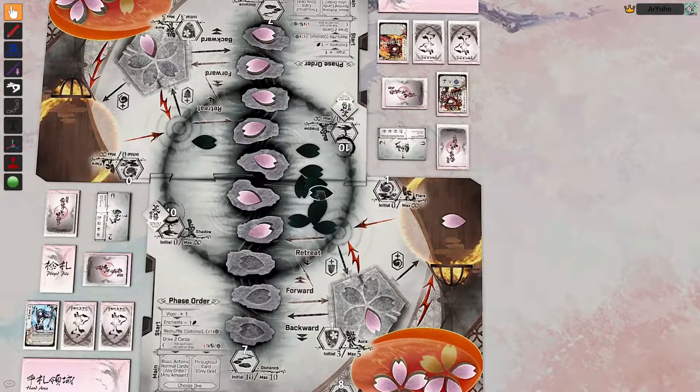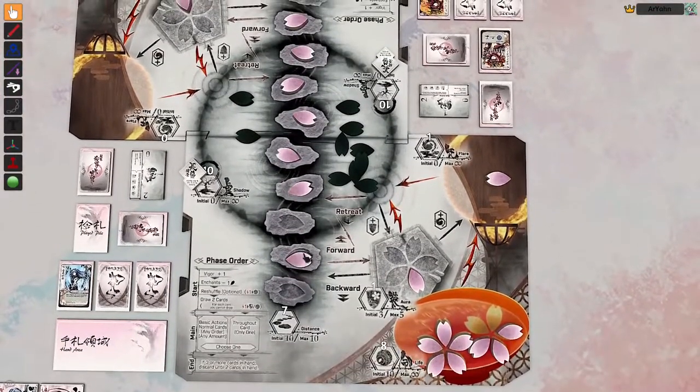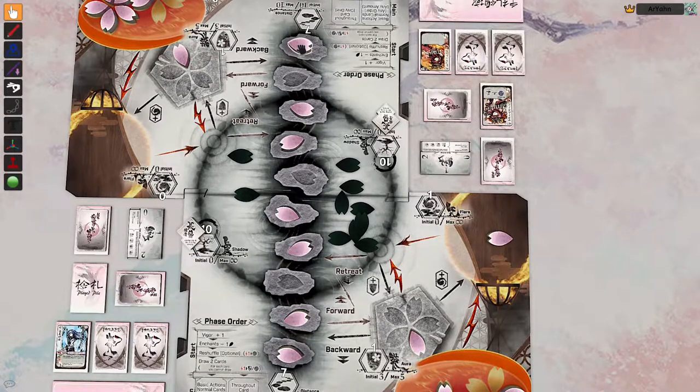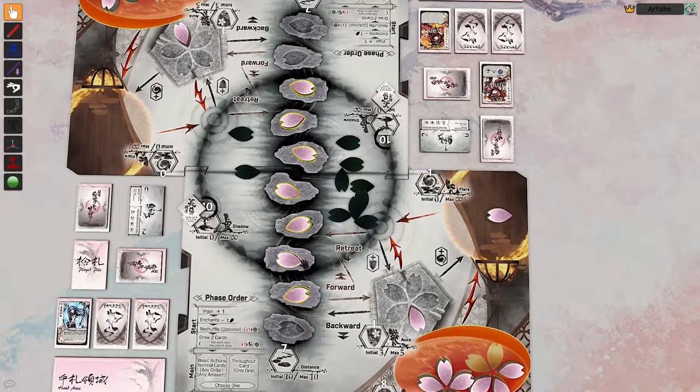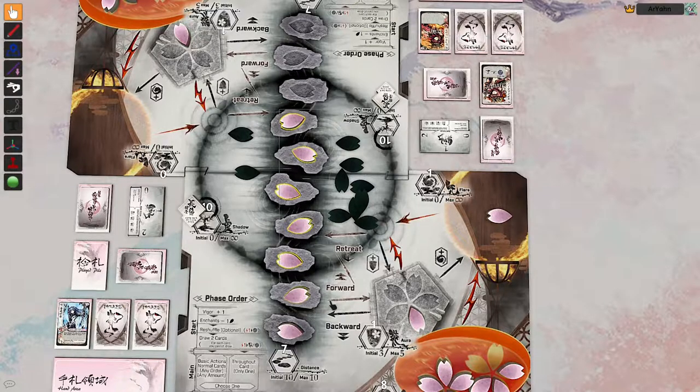A couple of last things to wrap up. Distance is a shared pool and it's an abstraction — it doesn't really matter where the tokens are physically placed in the distance zone; different arrangements of 7 tokens all represent the same distance of 7. The other rule is Master Distance: whenever there are only two Sakura tokens in distance, you can no longer move forward using basic actions. If you're backed into a corner, you can still move backwards using your aura.